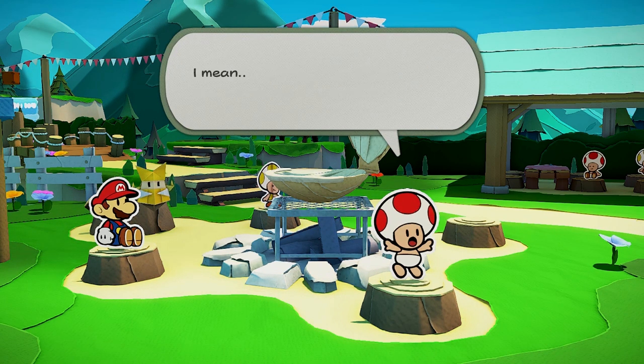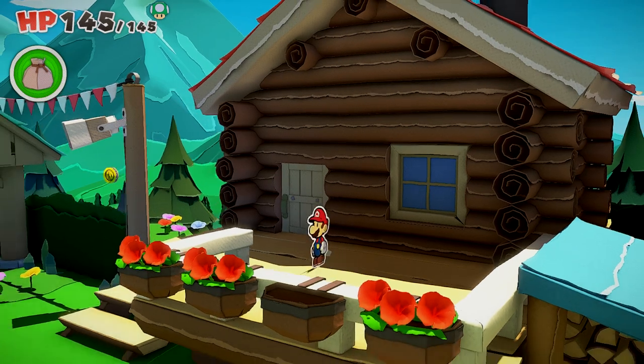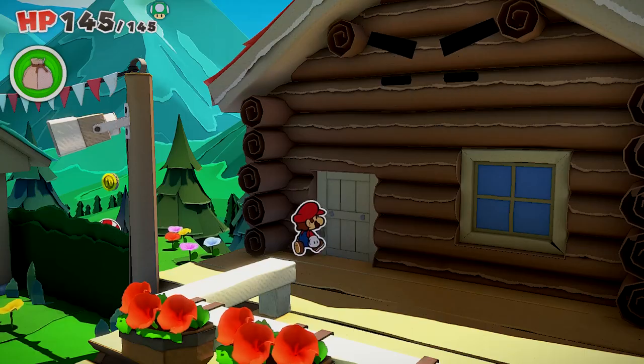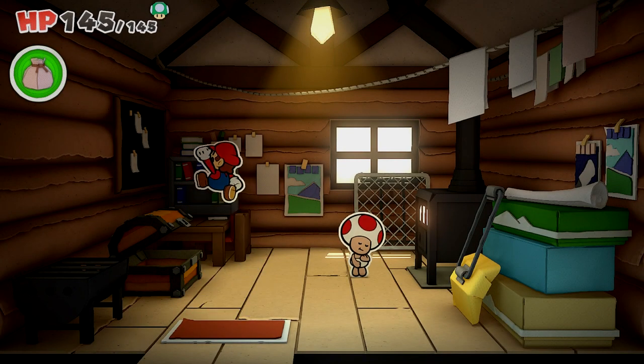He will open up the door to that cabin, as it is his cabin. From there you'll be able to go into the cabin, get the treasure chest inside, and talk to the toad inside as well. And there you go, that's it.